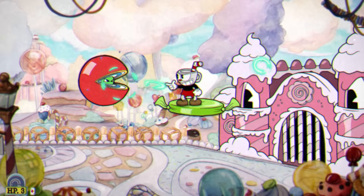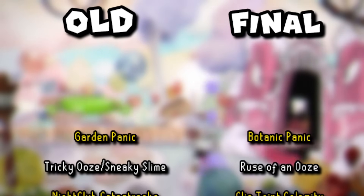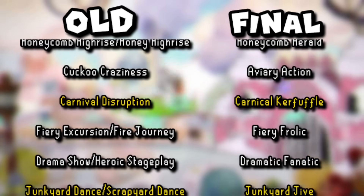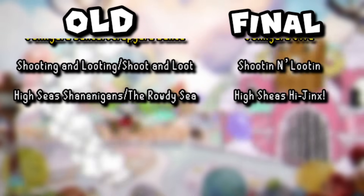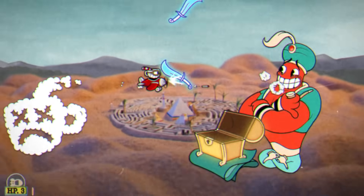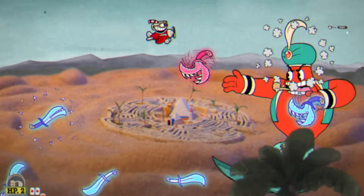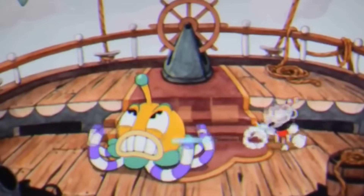Found in the game's localization files are references to several early boss level names: Botanic Panic used to be Garden Panic, Clip Joint Calamity was Nightclub Catastrophe, Carnival Kerfuffle was Carnival Disruption or Carnival Chaos, and Junkyard Jive was Junkyard Dance or Scrapyard Dance. Most of the final names are major improvements. There's also one more unused level name — Confounded Circus — which appears to be an early name for either the Funhouse Frazzle or Funfair Fever run-and-gun stages, and it also appears near references to scrapped airship stages, suggesting a possible relation.